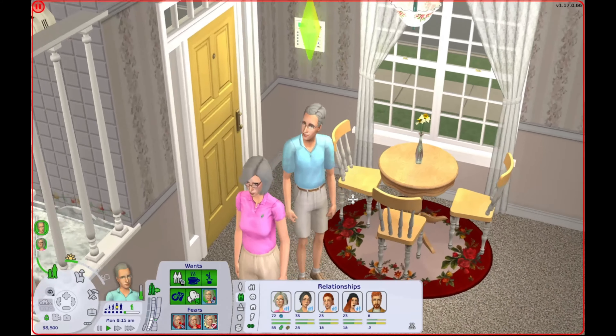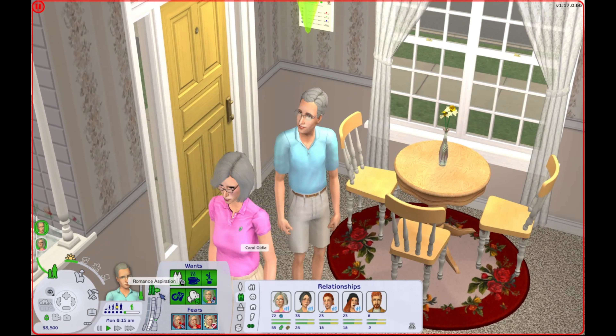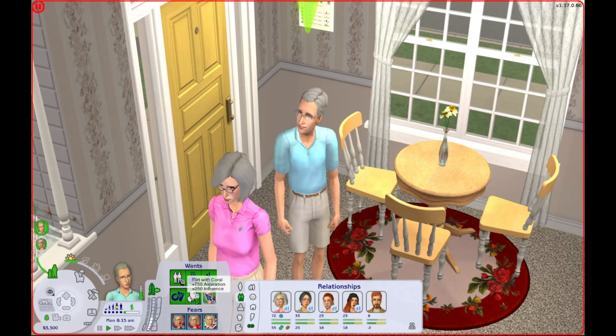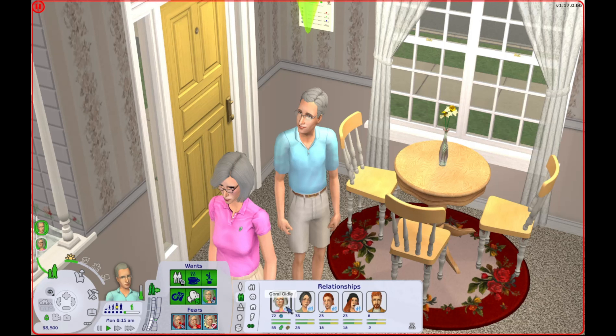Now he's retired, so he has more time to partake in his hobby, which is gardening and nature in general. But Herb is a romance sim who has somehow managed to stay faithful to his wife Coral for all these years. Who knows if that may change while we're playing them — I guess we'll find out.